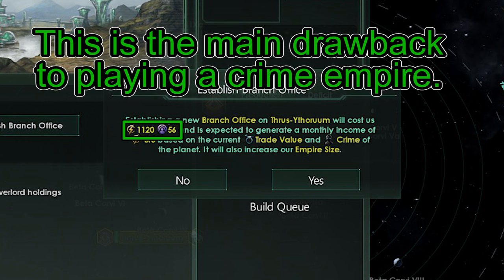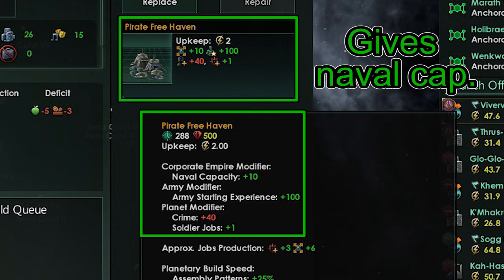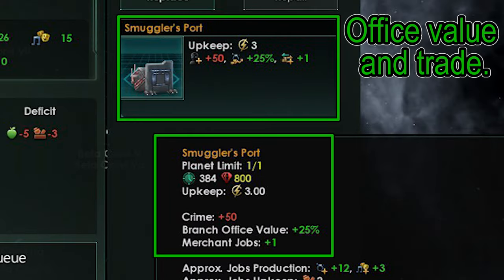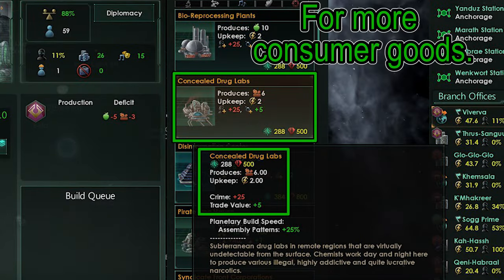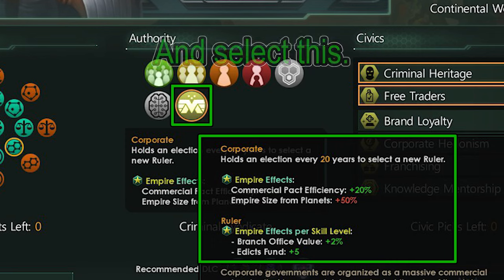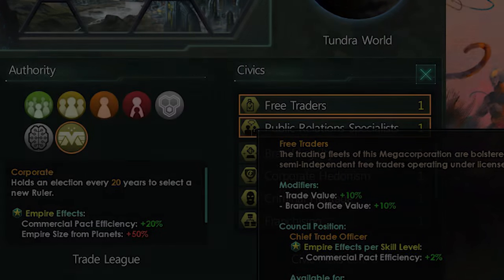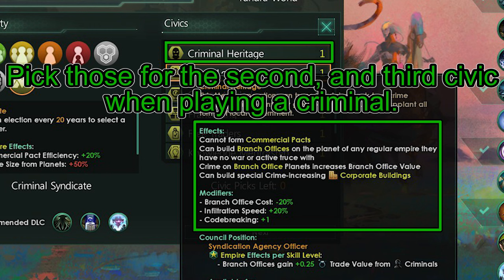Especially the influence loss is a massive downside, so watch out for that. My best picks for Criminal Buildings are: Pirate Freehaven for Naval Capacity, Wildcat Mining Operations for Minerals, Smuggler's Port for Office Value, Bio-Reprocessing Plants for Food, and Sealed Drug Labs for Consumer Goods. In order to play Criminal Syndicate, you need to pick the Criminal Heritage Civic after you pick the Corporate Authority. My recommendation for a standard Megacorp build is Free Traders for the 1st Civic, and Knowledge Mentorship, Ruthless Competition, and/or Brand Loyalty for the 2nd and 3rd. For Criminal Syndicate, the 2nd and 3rd Civics can be from those same options.